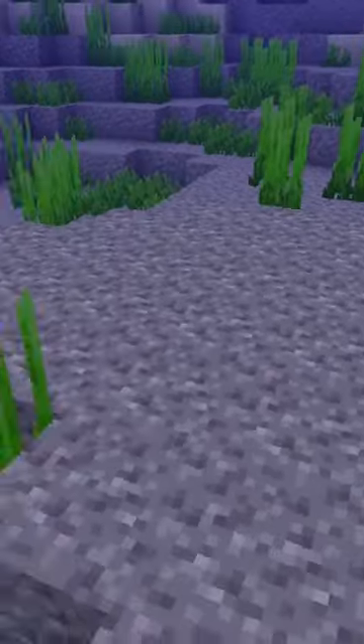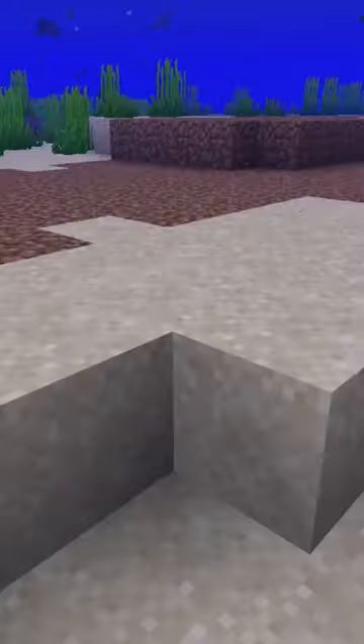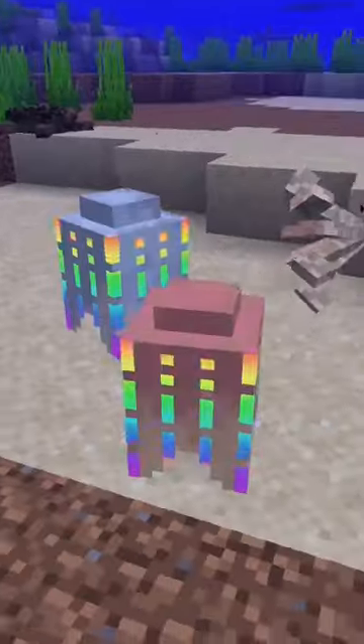There's also tons of mobs that spawn underwater, like crocodiles, hammerhead sharks, mantis shrimp, snapping turtles, mimic octopi, and even rainbow comb jellies.